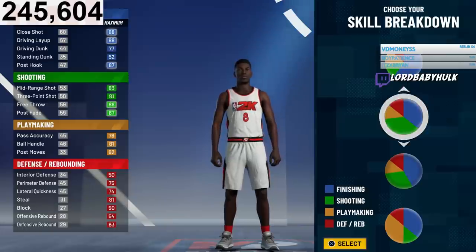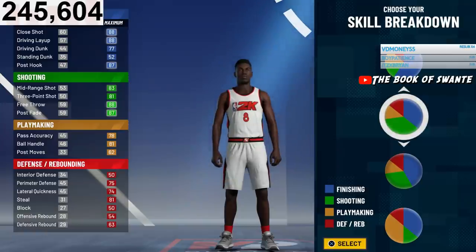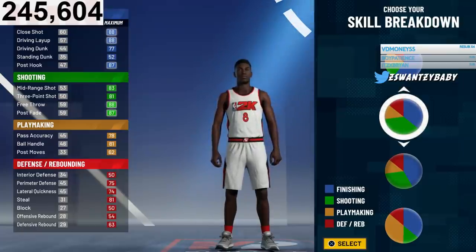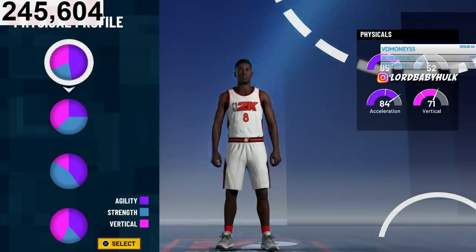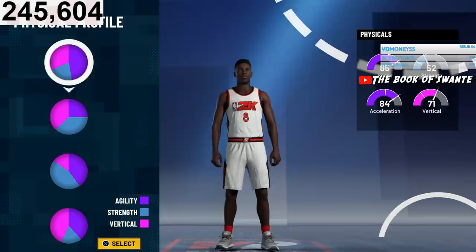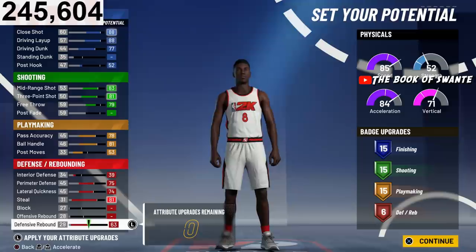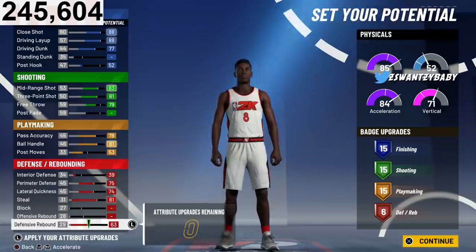I'm gonna show y'all the builds right here. We're going with this pie chart — I'm showing y'all the Offensive Threat, the most popular build last year, the Slasher Sharp. With this pie chart you get Hall of Fame shooting and Hall of Fame finishing. It's very toxic and you can still speed boost. First I'll show y'all the smaller version I would most likely make, which will be able to speed boost.